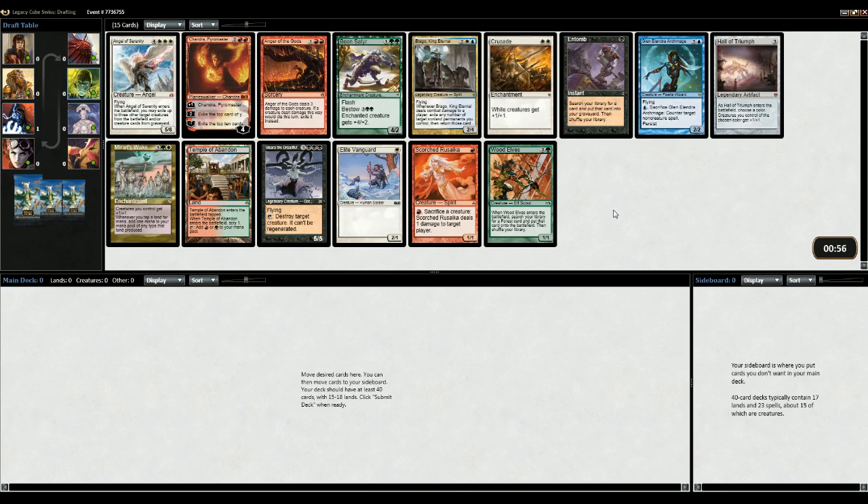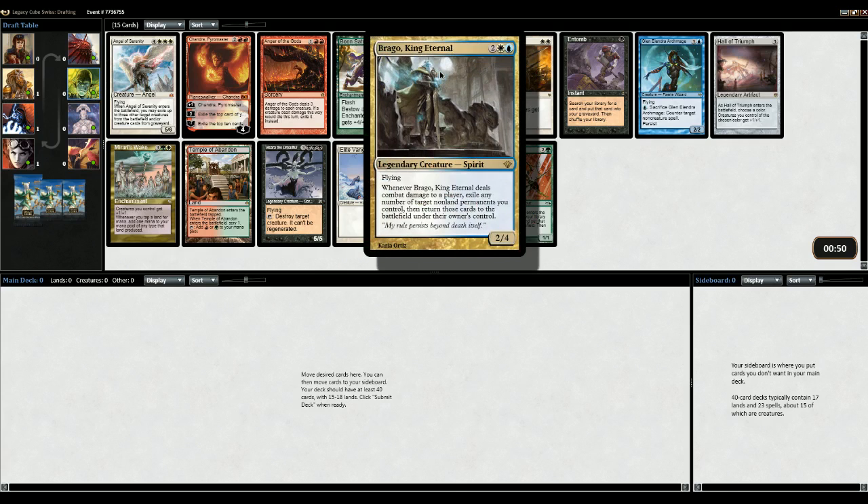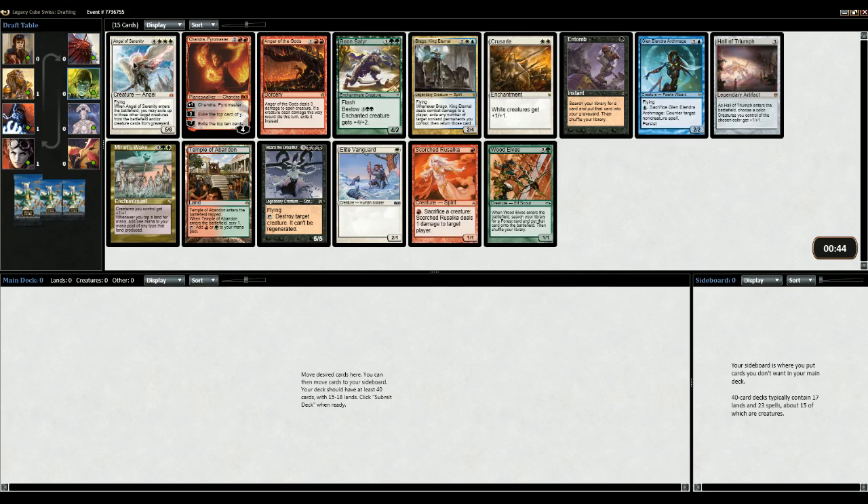It's a pretty interesting card of course, but as the first pick, I don't know. There's not much else in here though. This card is obviously pretty good - I really value it highly, but it's two colors already. This card is pretty good on its own but you obviously want it alongside the Entomb. Vizarro is obviously fine again alongside the Entomb.